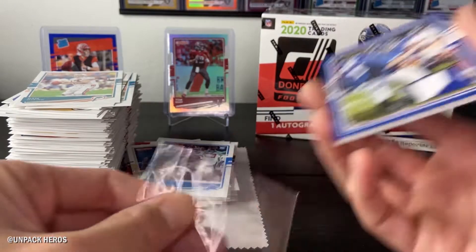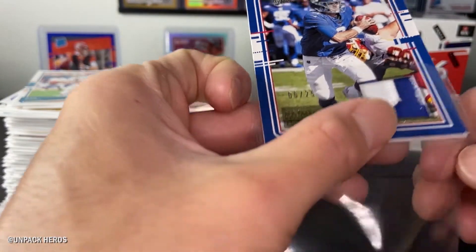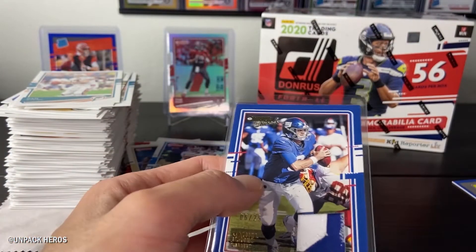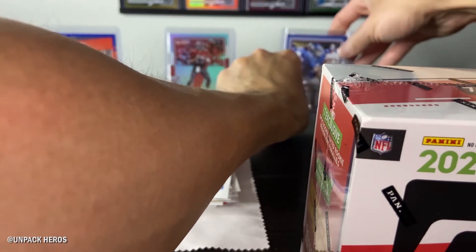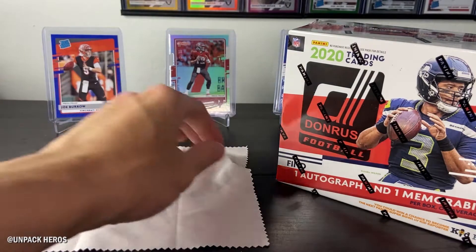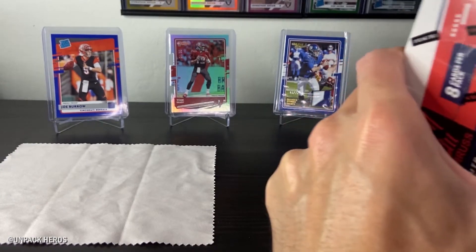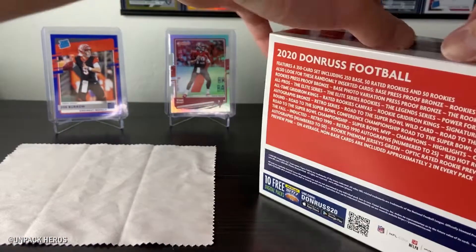Gotta be real careful with these — these bordered cards get dinged up real quick, real easy. Let's get right into our Mega Box. Let's see if we can hit a Henry Ruggs out of that.